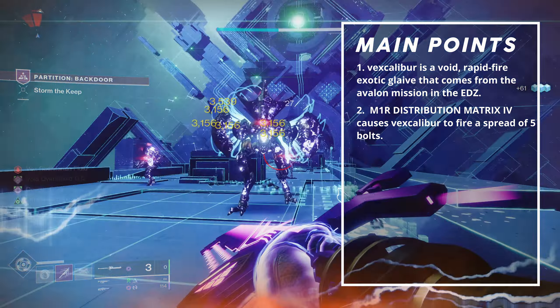I encourage all of you watching to farm out the legend version of the exotic mission now so that you can get the catalyst you want. Vex Calibur is incredibly strong already, but when the changes hit next season, I do think it will be meta. Titans will be double dipping when the Synthesis changes hit, so there's a lot to look forward to. I hope this weapon review helped you out. As always, thank you for watching, and happy farming!